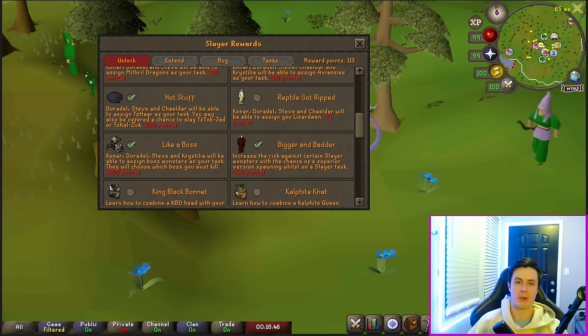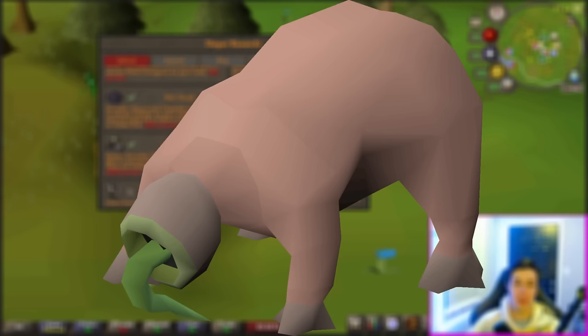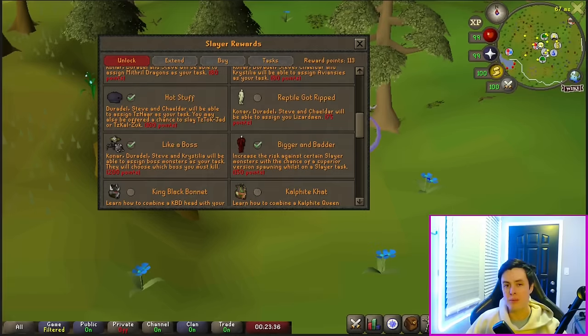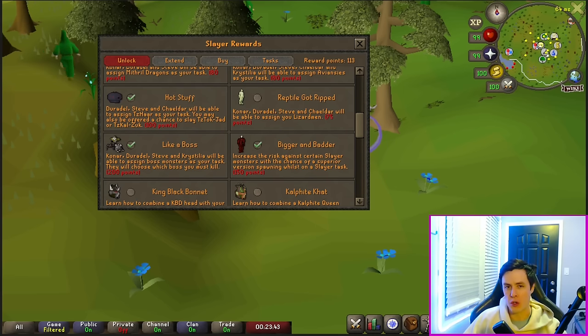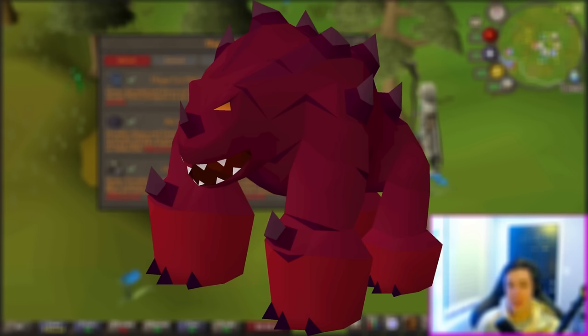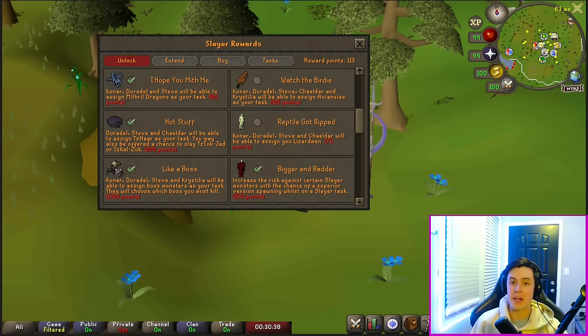Next, I'd go with Bigger and Badder. Whenever you kill a Slayer monster on task, you have a chance to spawn one of their superior variants. These give you a ton of XP and some additional loot. The big loot to go for here is the Imbued Heart, sitting at around 95 mil. They're pretty rare, so it's good to get this one early and give yourself the best shot. After that, get Hot Stuff, which allows you to get Jad tasks and later Zuk tasks after you get your first Inferno cape — some of the best experience in the game and great for pet hunting.